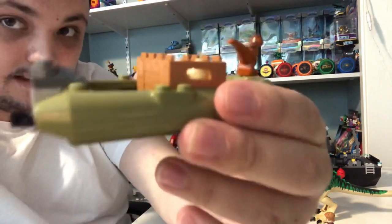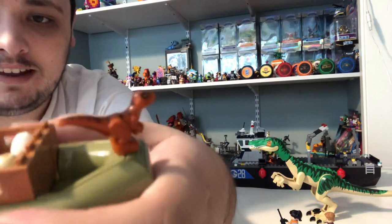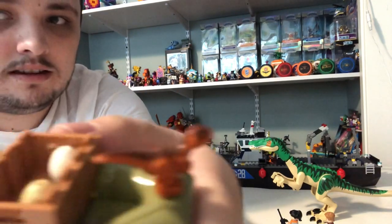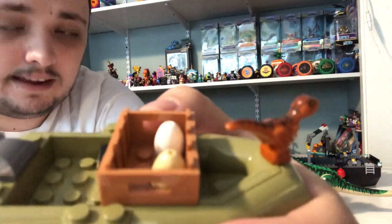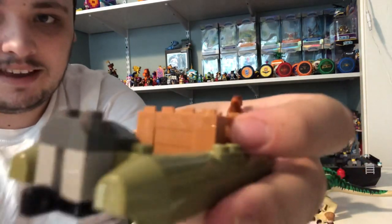And we also got this little side build — a dry raft, with a crate inside. It has two hair dinosaur eggs, and you can put both Yaz and Darius in there.